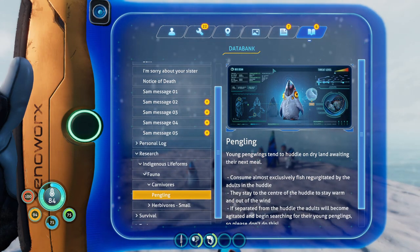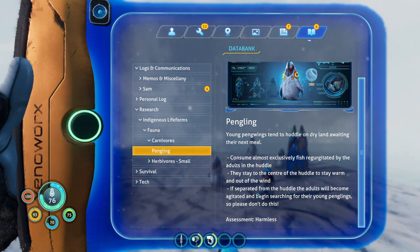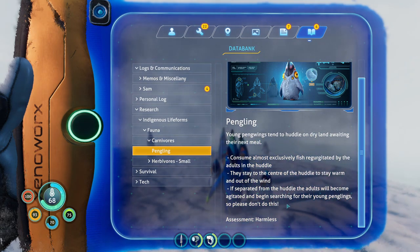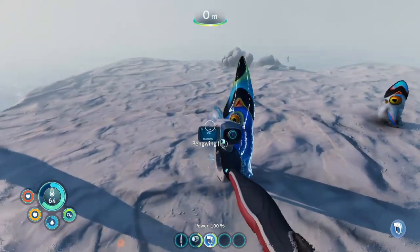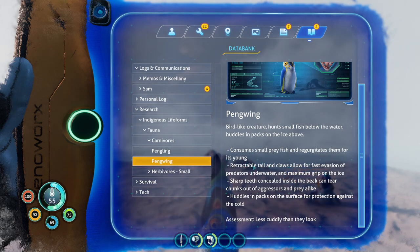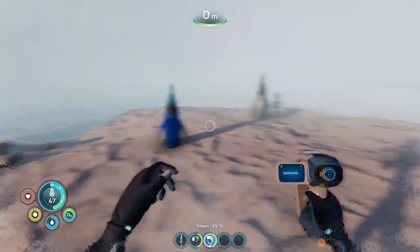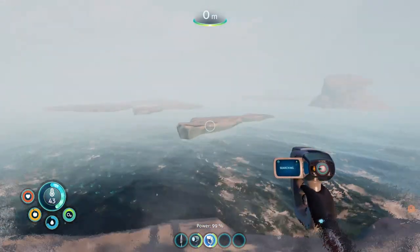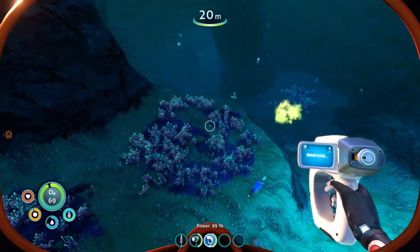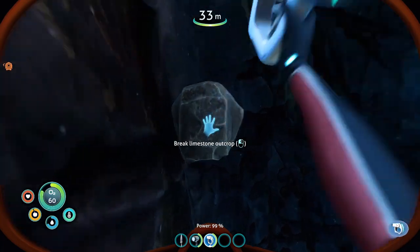Okay, so the pengling is the baby - it's like the unevolved version of the penguin. They consume fish, they're harmless, they stay at the center to stay warm. If separated from adults they will become agitated. That's the evolved version - they evolved bird-like, consumes fish, less cuddly. They're gonna attack us if we take the young ones. Oh it's foggy now. I kind of want to find the giant fish we saw last time - there was like a giant hole fish.